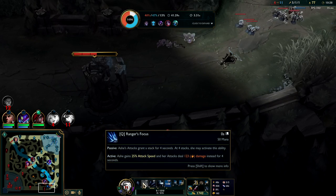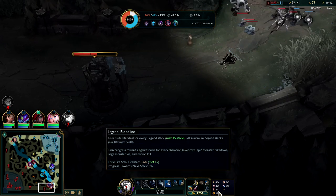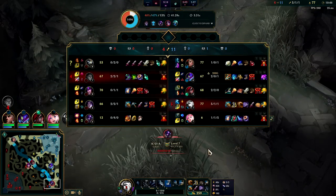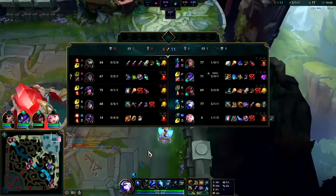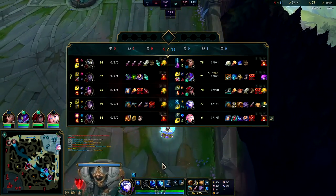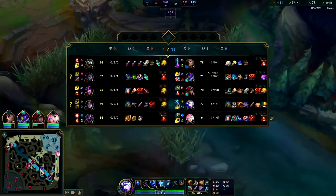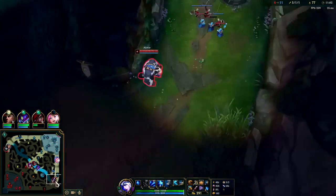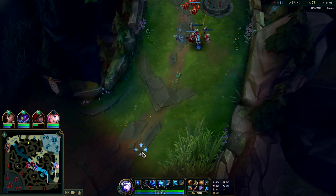Fun fact: Ashe's R does magic damage even though her whole kit does physical damage. Getting close to Shieldbow — still have a CS advantage on Kai'Sa, but her getting that shutdown kind of sucks. Silas jungle was dangerous, so much damage. He landed a big R — I think he got the Seraphine R and roasted us. Our Ghost is back up, we can look for an all-in; we still have a gold advantage over Kai'Sa even with her getting the shutdown.